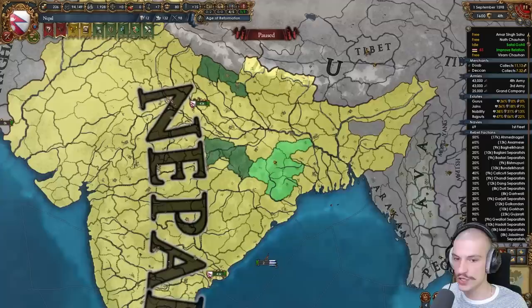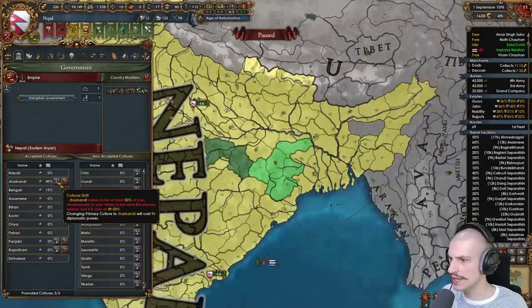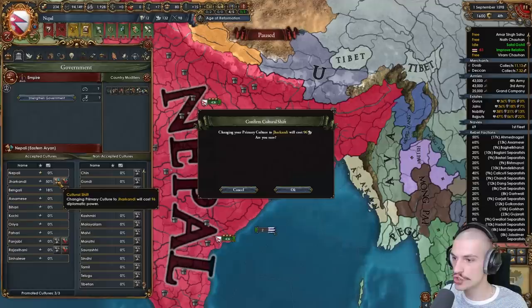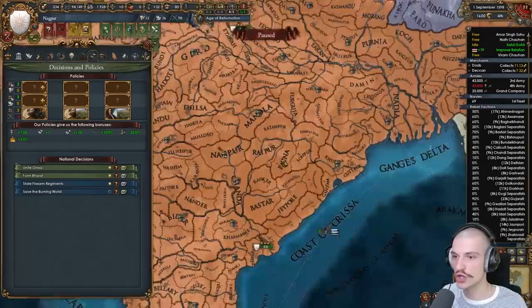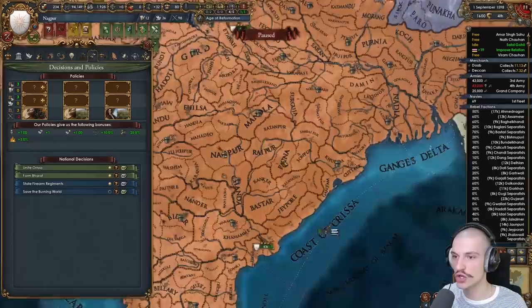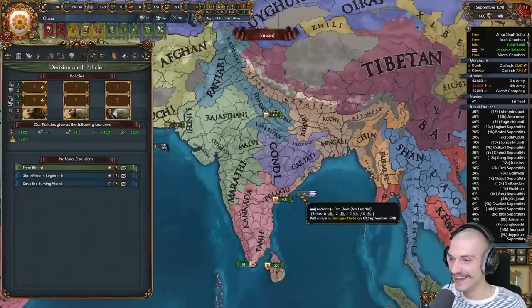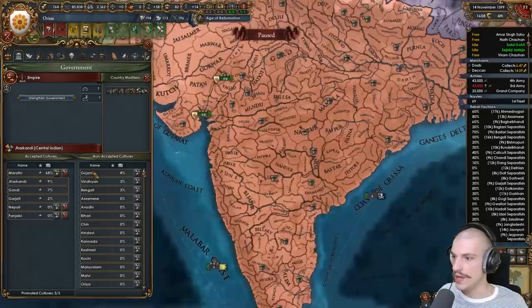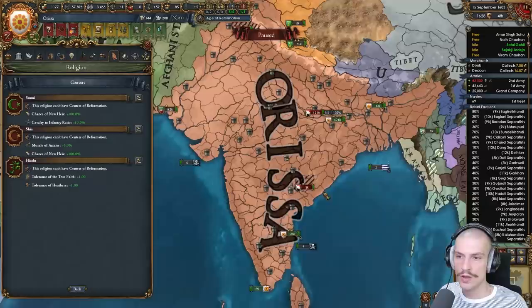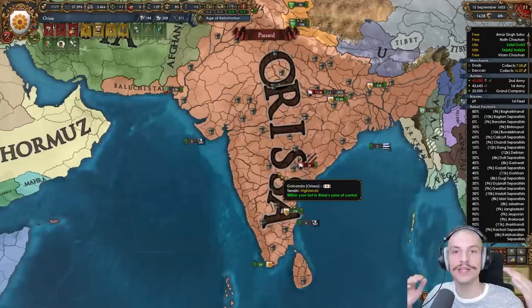Getting a little rebel-bombed over here but all in a day's work. Moving our capital to this Jharkhandi province and unstating the last Nepali state. Jharkhandi is almost the province with the most dev. Exploiting dev and now we can culture shift to Jharkhandi — forming the Kingdom of Nagpur! Fourth nation. Now we can form Orissa for our fifth one. Demoting Rajasthani and promoting Marathi — culture shifting to Marathi. We can form the Maratha Confederation... at admin tech 20.